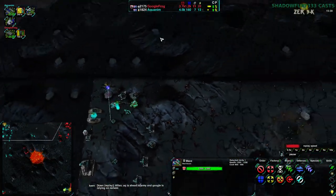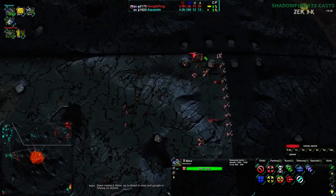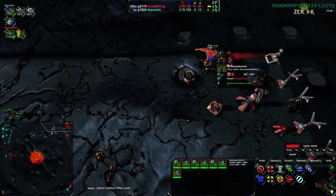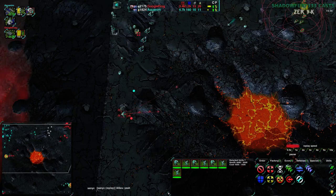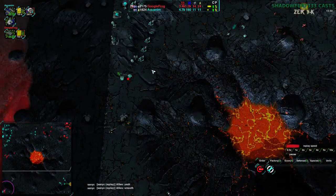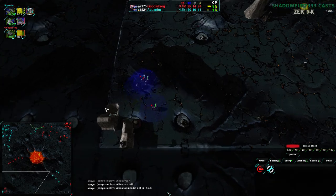GoogleFrog switching over to getting some Sharpshooters — this is a good idea. Because this entire game Aquanim has been building Halberds and Maces — heavy units, good riot units. On a small map they can pretty easily get around and do stuff. But that's about it. And this is really where Quills would have been very handy — GoogleFrog has allowed the Convicts to live because there was nothing to destroy them.